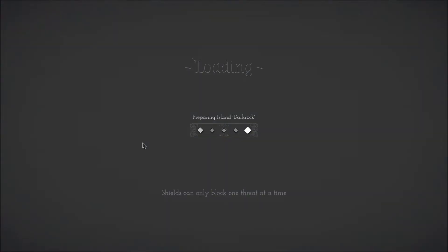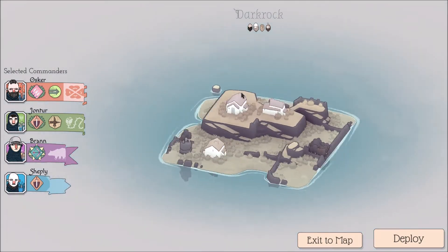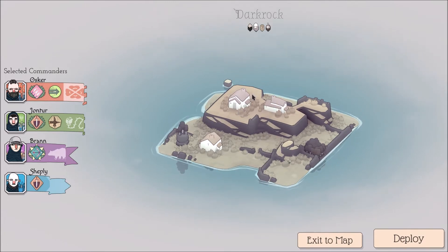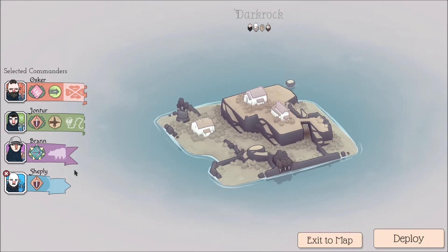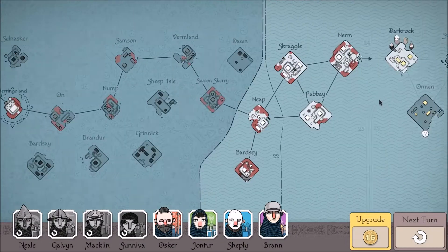Okay. At least look at the island first to see what is going on. This sucks. I'm thinking, like, is it actually good that we have two sword units? Even if one of them is kind of butts — which is you, Shepley. We have to get past this island, huh? There's nothing else we could do.